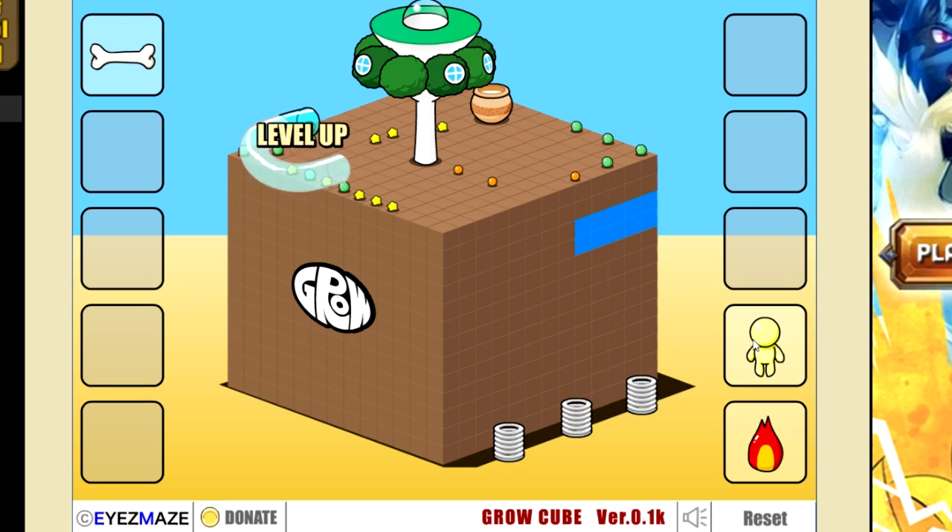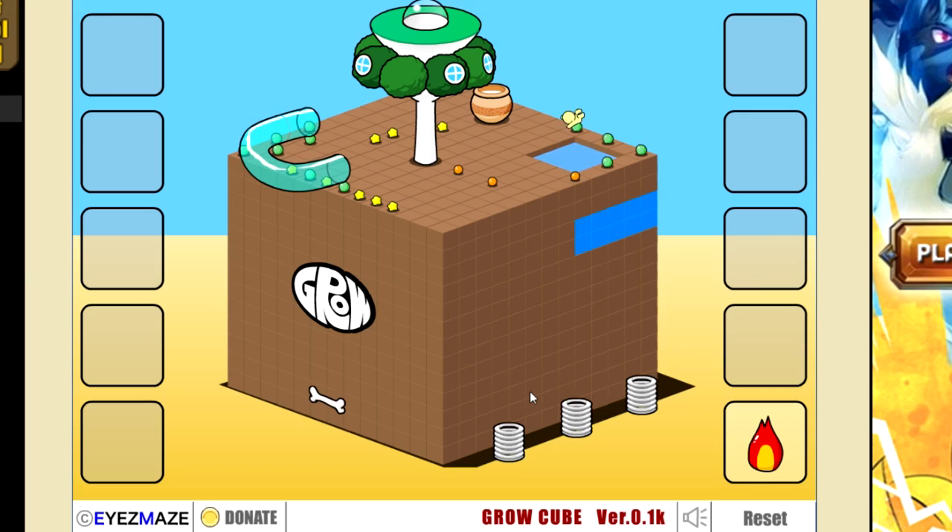This one is a lot better - it does a good job of guiding you. Like, those springs fell. You can probably tell that maybe the springs were supposed to do something. The ball fell - maybe something was supposed to be there to support the ball. Grow 3 doesn't really do that. Grow RPG does a good job of signposting that for you.